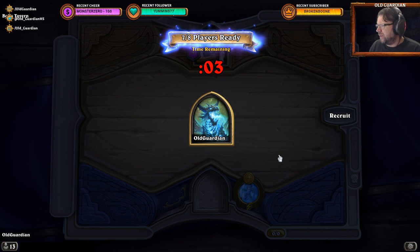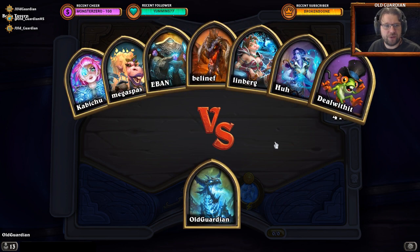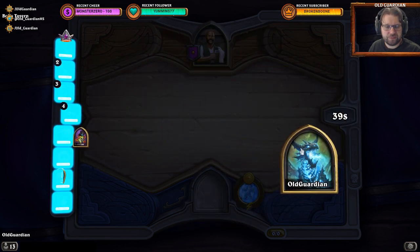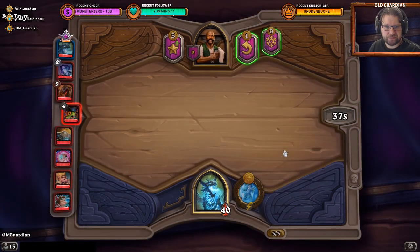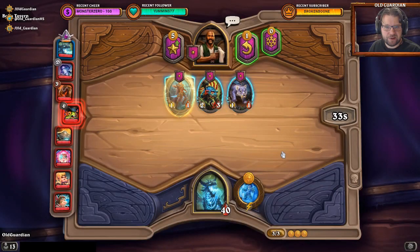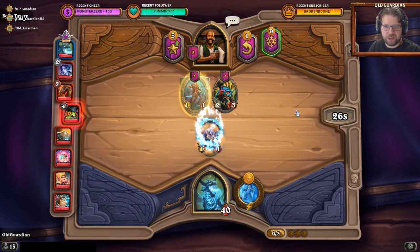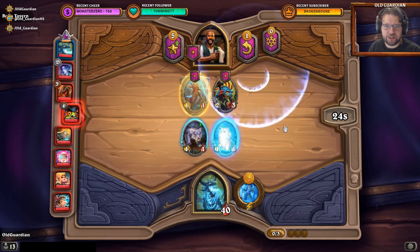Yeah, all but Finley — Finley is terrible, but all the others are good. I mean, Bren is probably the best hero in the game right now; it's just incredible. My favorite commander is back. Ready to get started. We buy the Alleycat now, play that one over there, and then we start freezing this board.